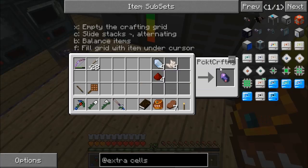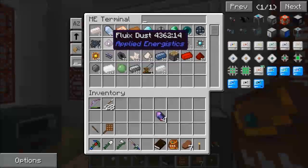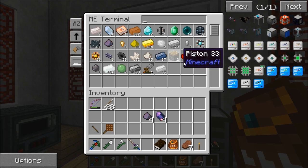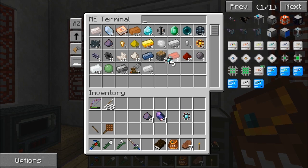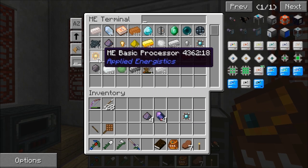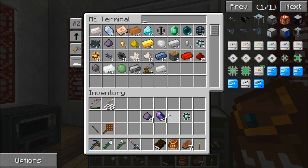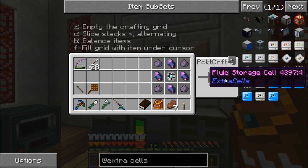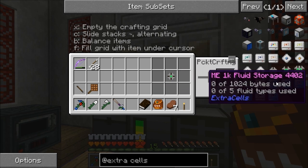That's four of them with a diamond processor in the middle. I made as many as I could afford - eight diamond ones and 56 gold ones - which lets me make a few things. That lets us make a fluid storage cell, which is awesome.